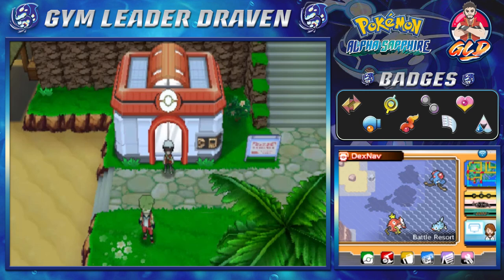What's up guys, it's me your host Draven, and welcome to another episode of our Pokemon Alpha Sapphire walkthrough. In our last episode we completed looking around the Battle Resort, and we managed to get ourselves two new Pokemon — Sharpedo and Camerupt — from two lovebirds.